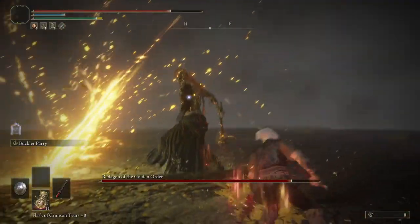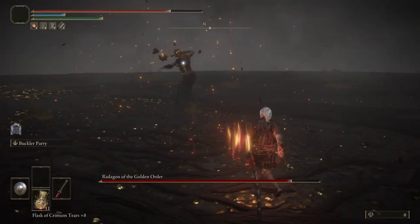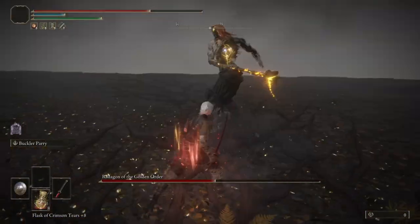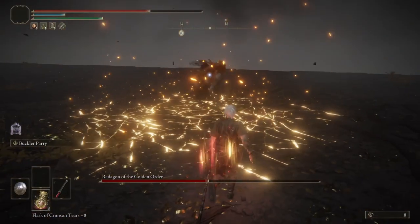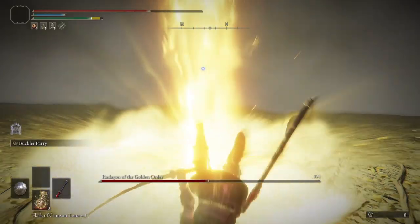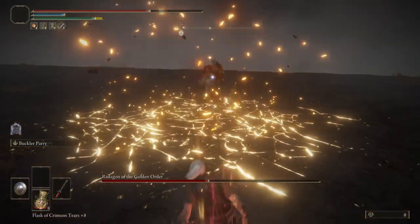You then want to back away from the spears so you don't get caught by their following explosion. The other attack in phase 2 that's hard to deal with is his teleport attack. When you see him disappear, be ready to roll a moment later to avoid the AOE. This is really difficult at first, but you will get the timing down with practice.